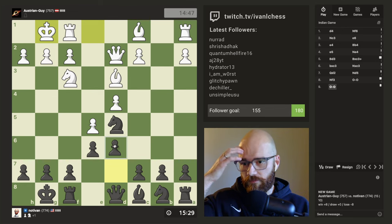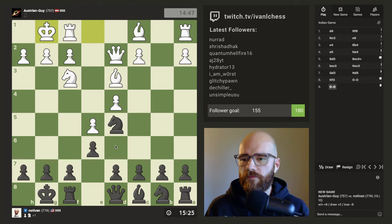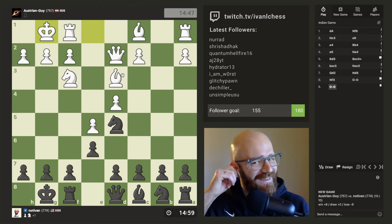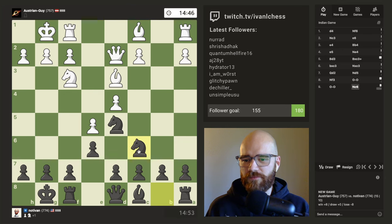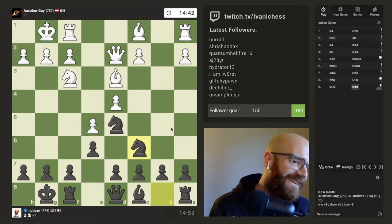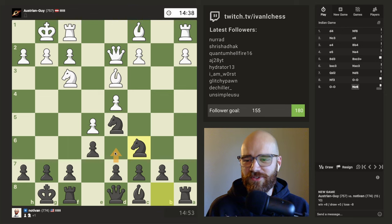I'm kind of tempted to just get the Queen out. What's a better way of doing this? I'm up a pawn, so maybe I try to break his pawn structure here. I haven't really thought through what to do after winning that pawn — I just knew I wanted to win the pawn, and then after that there was no plan. When in doubt, develop a piece. I think I'm going to just try to push the D pawn next and let my pieces breathe and break open this tension.